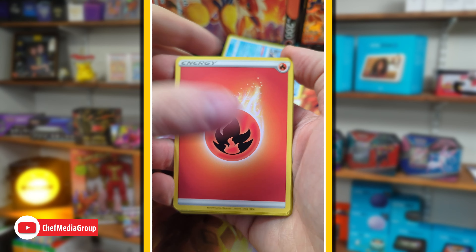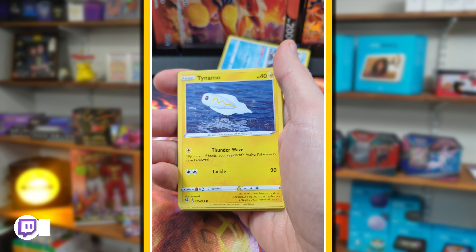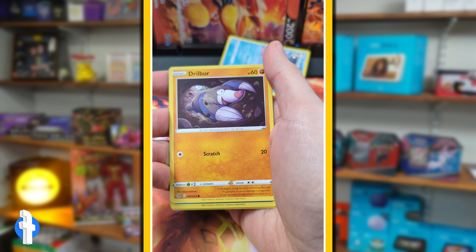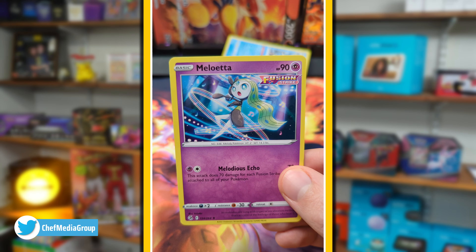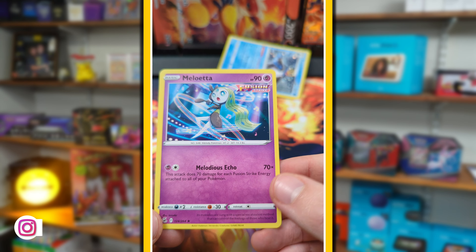What do we got? Fire Energy, Trainer, Graveler - I love seeing that - Shellder, Caterpie, Drillbur, Galarian... I always butcher this one, I want to say Galarian Dalmatian. Into a non-holo rare - Meloetta. Rip me.